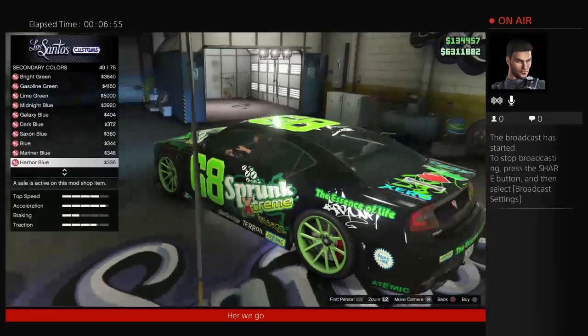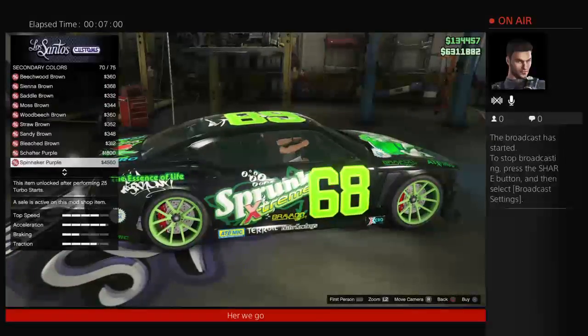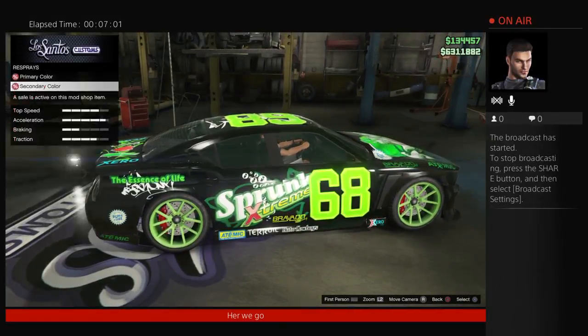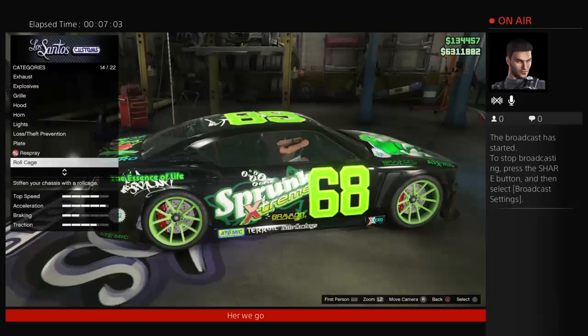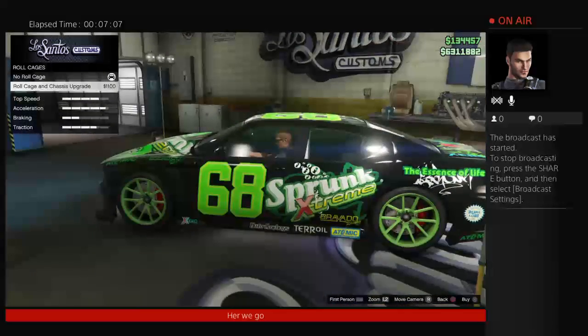The secondary color doesn't appear to change the exterior — it must be changing the roll cage. The roll cage is $1,100.